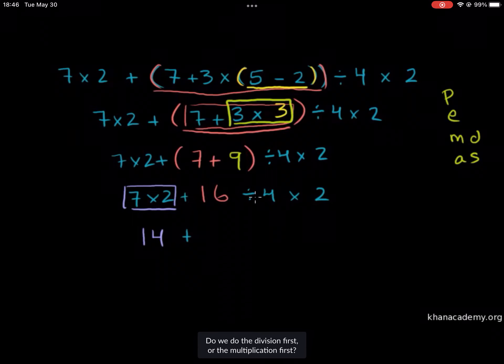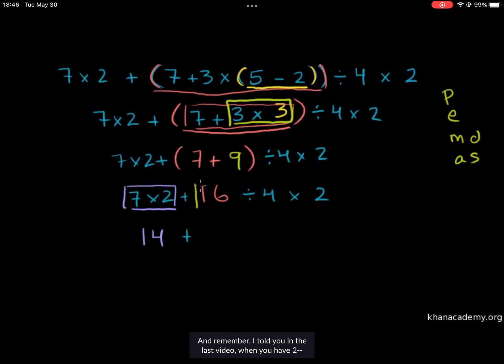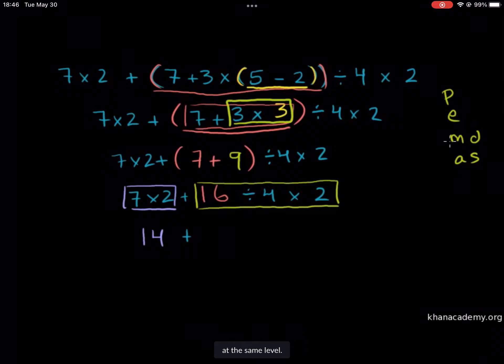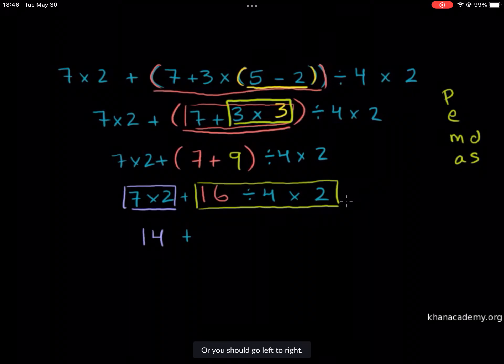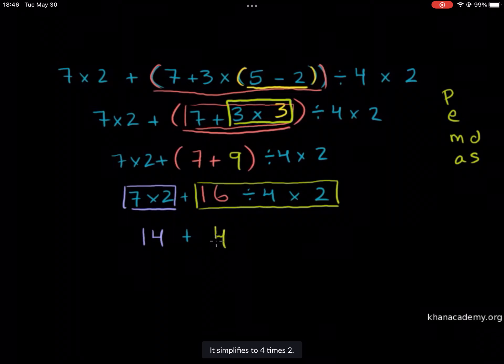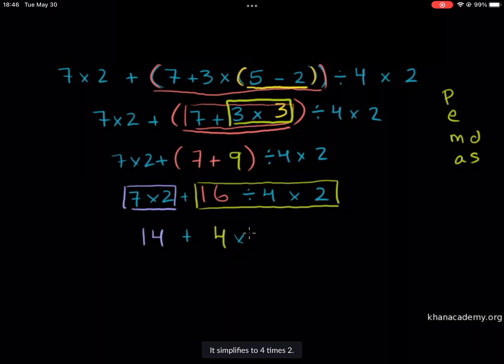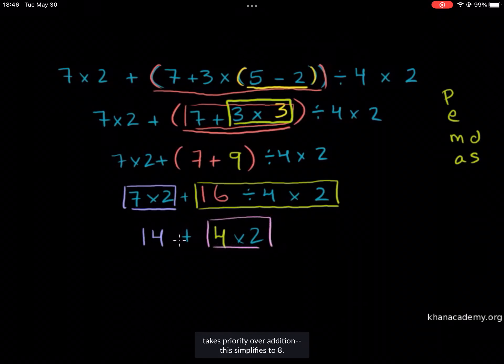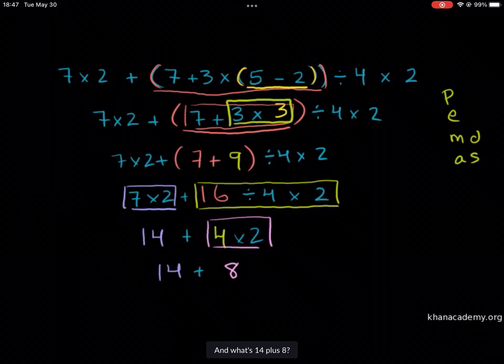But how do we evaluate 16 divided by 4 times 2 — do we do the division first or the multiplication first? Remember, when you have multiple operations of the same level — in this case division and multiplication — you should go left to right. So you do 16 divided by 4 is 4. So this thing right here, 16 divided by 4 times 2, simplifies to 4 times 2. And then we do that multiplication next, so this simplifies to 8. So you get 14 plus 8.